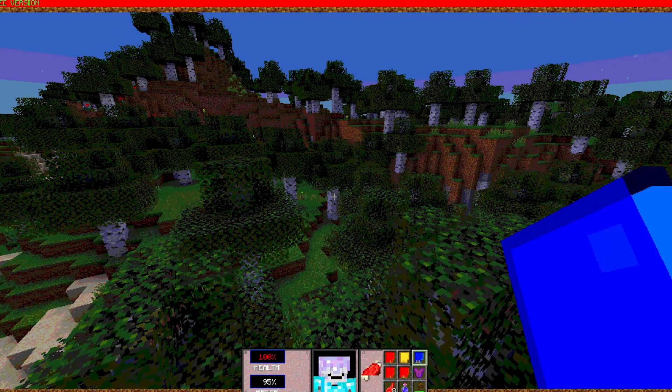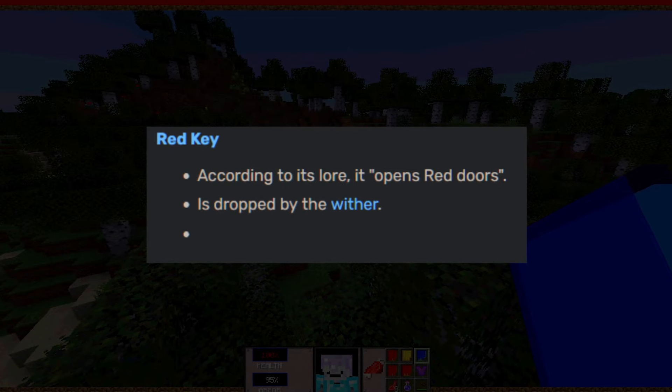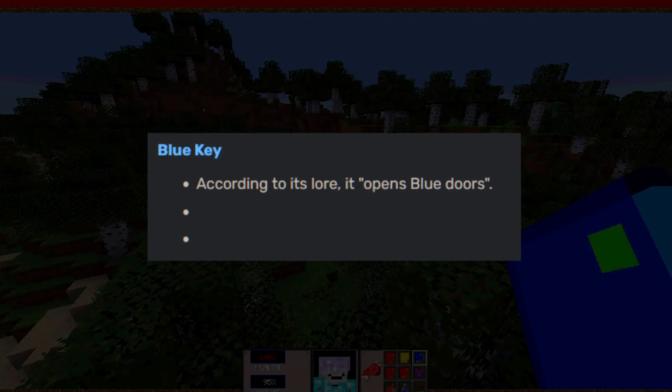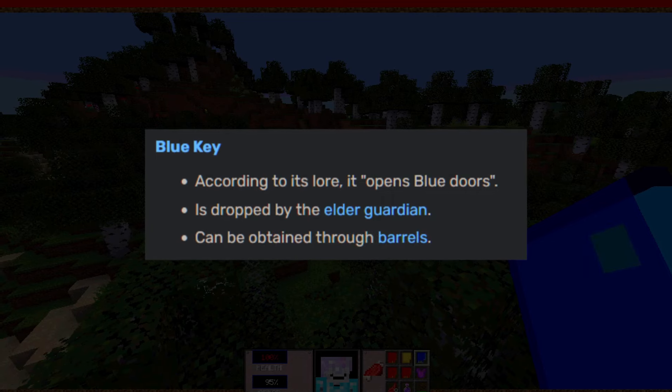According to the wiki, the red key opens red doors, it's dropped by the wither, and can be obtained through barrels. We have all of the keys through the barrels. The blue key opens blue doors and is dropped by the elder guardian, and can also be obtained through barrels.